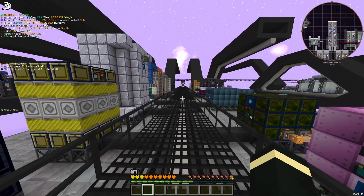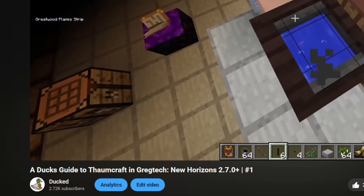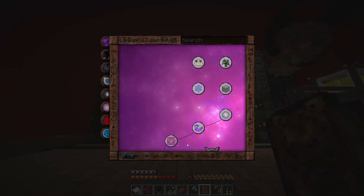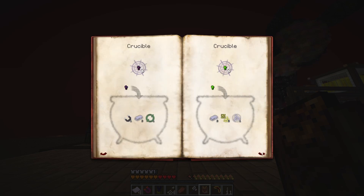This method works as early as LV. I'm assuming you already know a little bit about Thaumcraft — if you don't, check out my GTNH magic tutorial part 1, it'll get you up to speed so you can pull this off too. To get started, you'll need the Witching Gadgets Metallurgical Perfection Research, which gives you access to advanced nugget transmutations. The trick is knowing the easiest item combinations to dupe with.